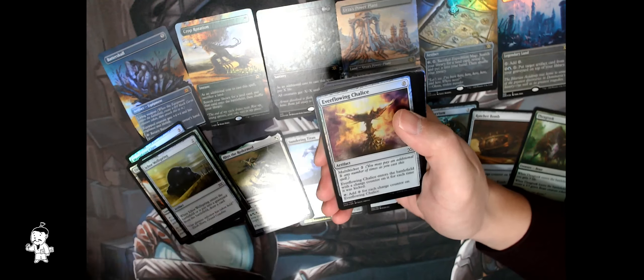Brainstorm — a mythic! This doesn't bode well for the rest of your packs but at least you got a foil mythic Brainstorm. Oh no — what do you reckon this is going to be? Brainstorm — what's it normally followed by? Is it mythic? Oh — War and Peace! Okay okay, that's not bad, that's not bad.